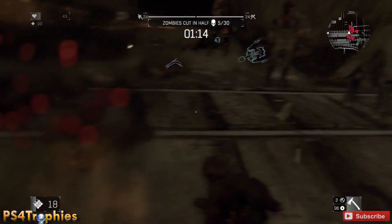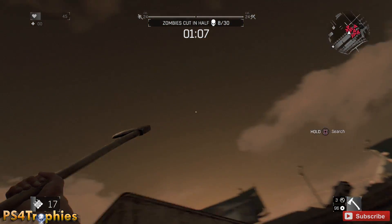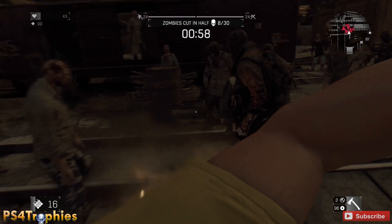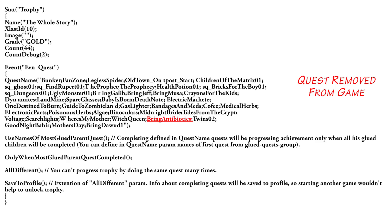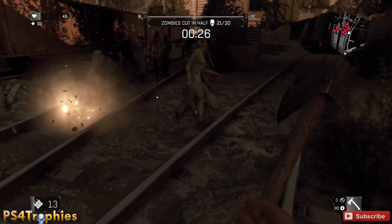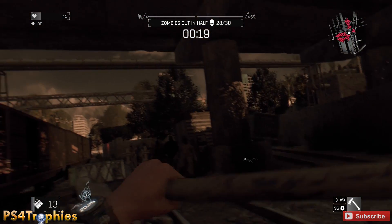Glitch trophies have been something we've had to deal with since trophies first came to PS3. I'm hoping this year isn't going to be a big trend of that. In Dying Light, there's a quest called 'Bring Antibiotics' that is not in the game but is required for the trophy. I'm going to show the trophy coding — it lists all the quests you need to complete — and that quest is listed but missing. What I suspect happened is they made the game, put in this trophy, then in the late stages of development removed that quest but never updated the trophy code.